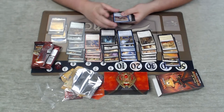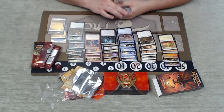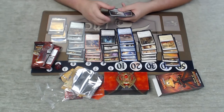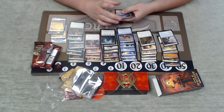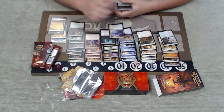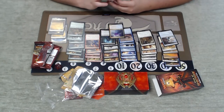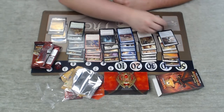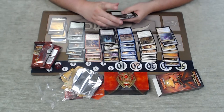Striped Riverwinder is a huge hexproof common that also cycles — pretty cool. Graven Abomination is pretty medium: three mana 3/1, not too high on that. Bloodwater Entity — blue and red uncommon, three mana 2/2 flying Prowess, and when it enters the battlefield you can return an instant or sorcery from your graveyard to the top of your library. Pretty nice if you can reuse a removal spell or something like that.